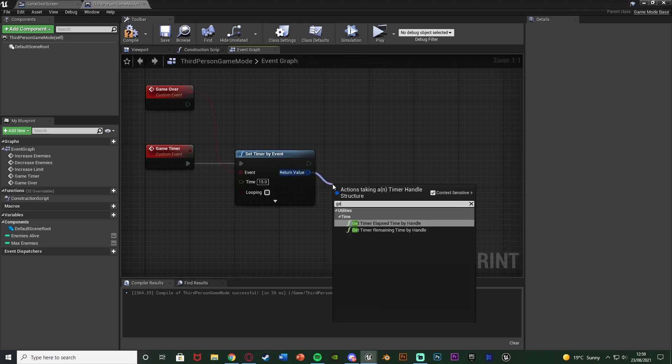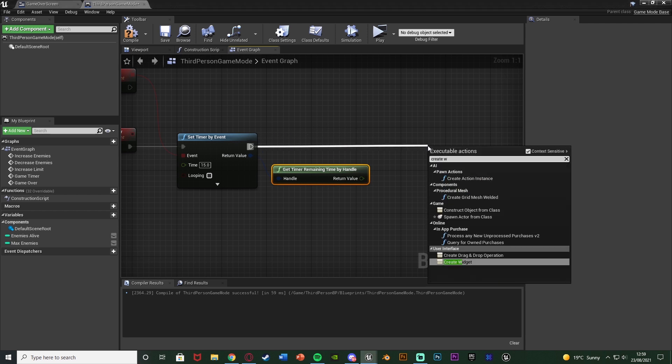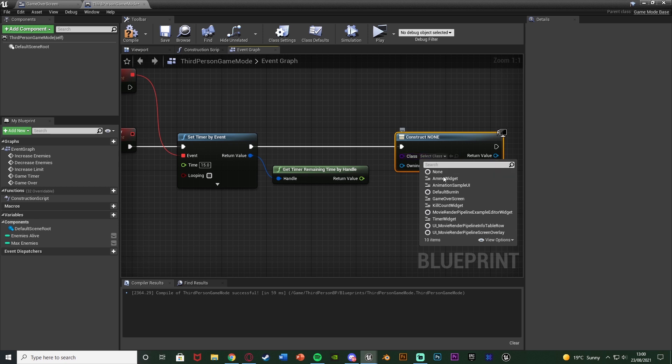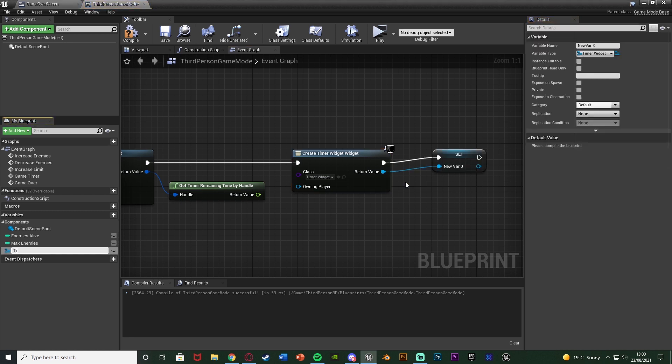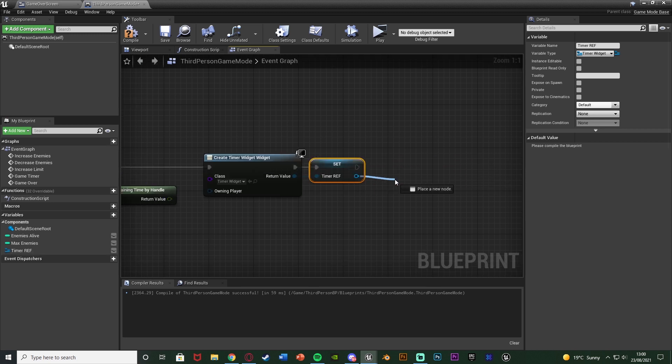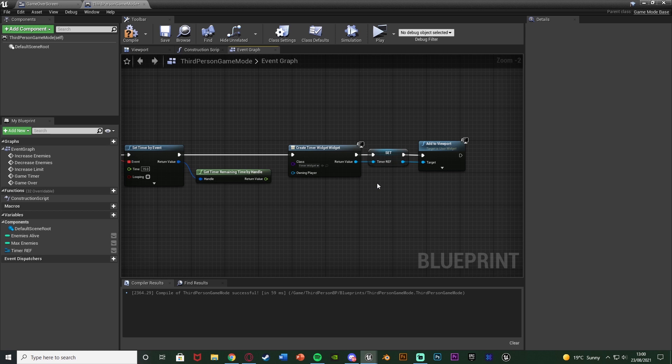Out of the return value I'm going to get 'timer remaining time by handle', which outputs how long is left in the timer. Then out of the execution I'll create a widget — our timer widget we just set up. I'll right click the return value and promote to variable, naming it 'timer reference', so we can easily access it to update the time remaining variable. Then add to viewport so the player can see it on screen.